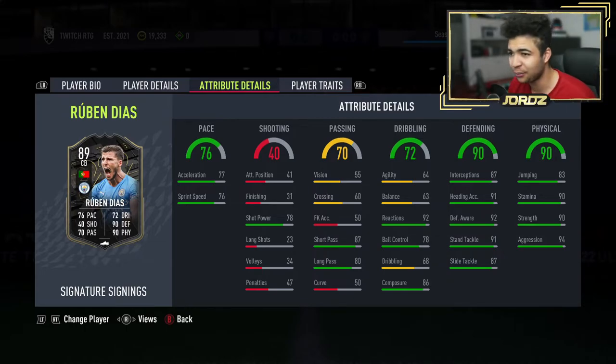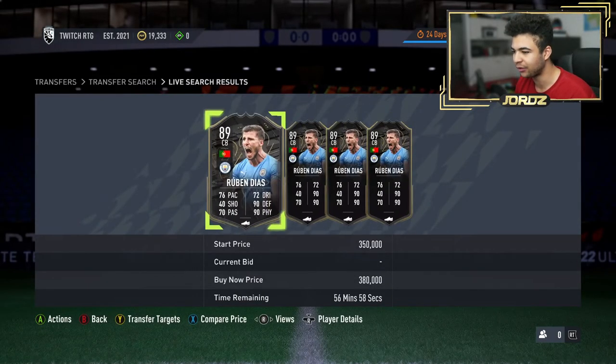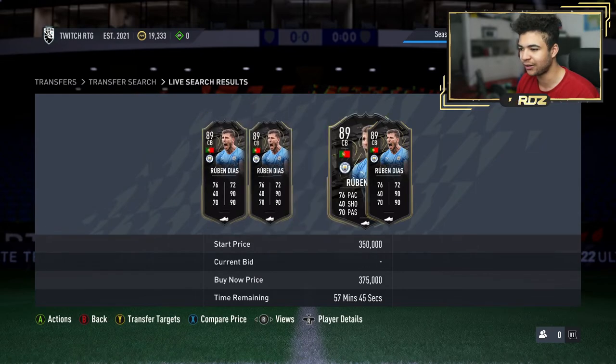His short passing and long passing are very, very good — almost through the roof — 87 short and 80 long, which is insane for a center back. Acceleration and sprint speed are very good too. If you slap a Shadow or an Anchor chemistry style on this card, I reckon you're going to be doing really well. Let me know in the comments which one you'd prefer. The card is around 370k right now on the market.